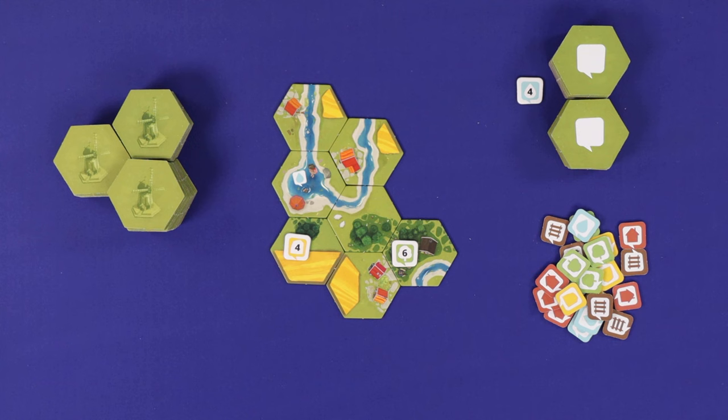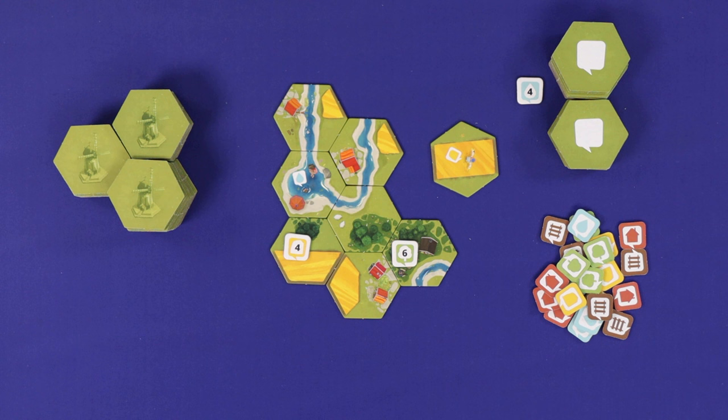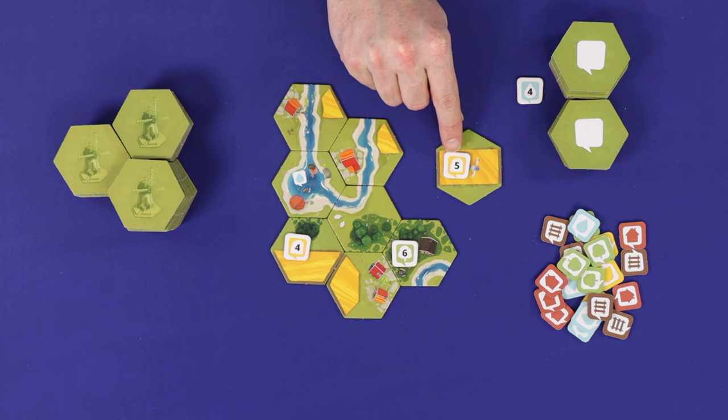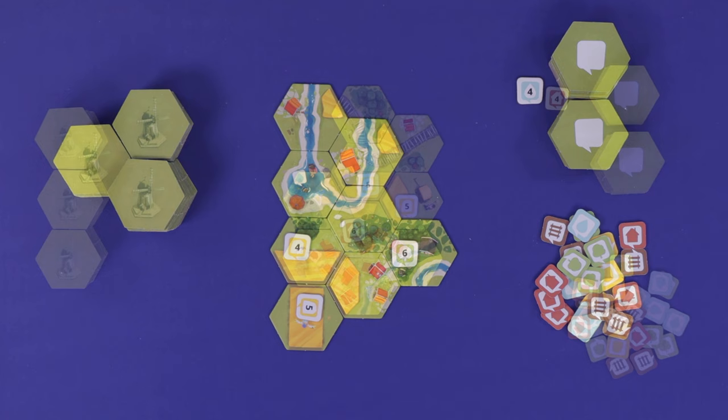If there are fewer than three of the square task markers on your map at the start of your turn, then you must place a new task tile into your map on your turn. Since you start from an empty map, that does mean that your first three turns will all be placing task tiles. Take the tile and flip a new matching coloured task marker onto the tile — this will give you a number between four and six. Then place the tile and marker legally into your map.